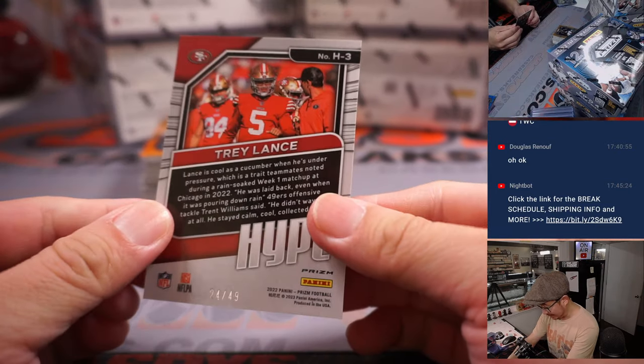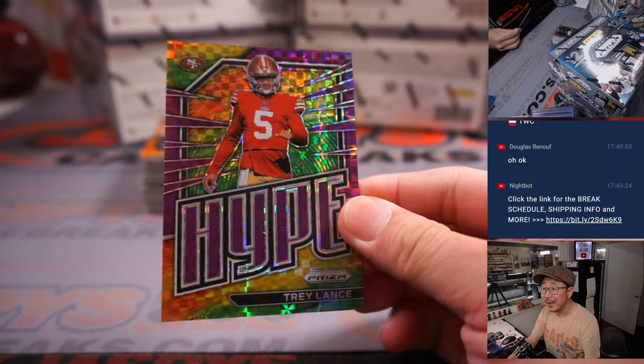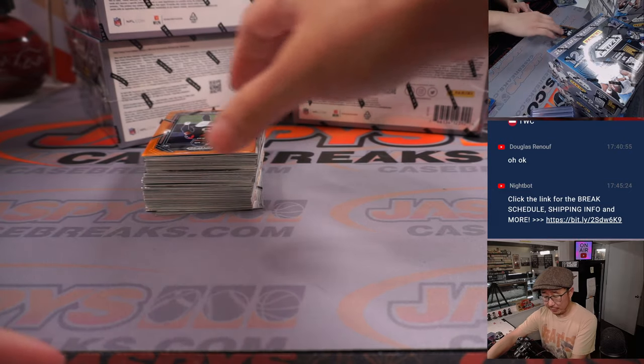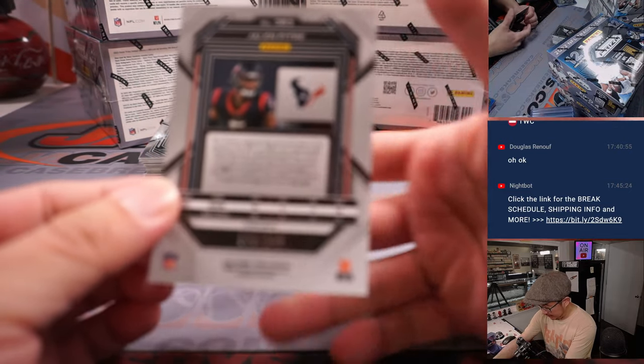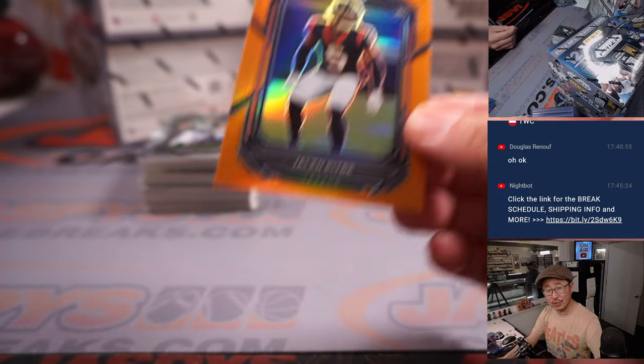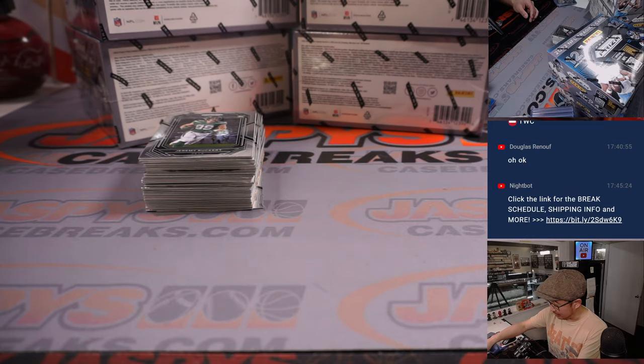Got a Trey Lance, 24 out of 49, X-Fractor — that'll be for the Niners, going to go to Sean Maddox. And the Jalen Petrie, 133 out of 249, goes to Houston — that's going to go to Gabe.